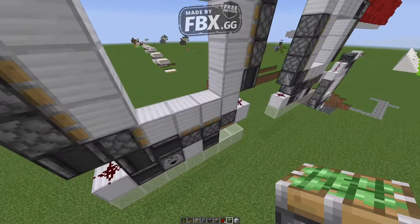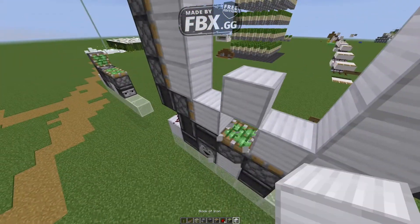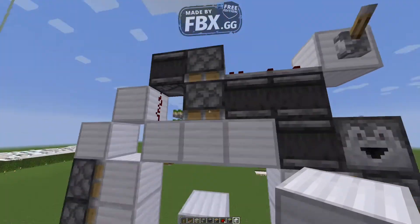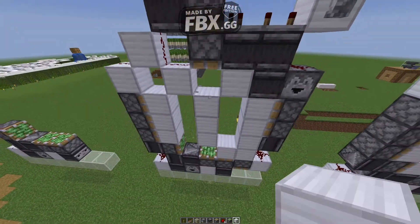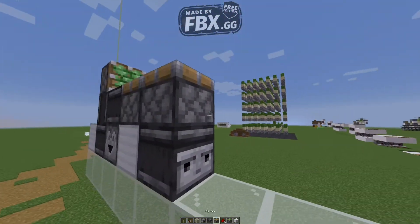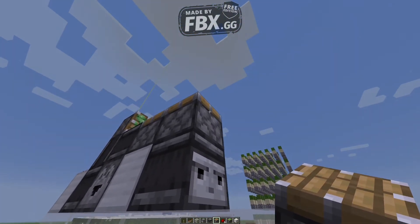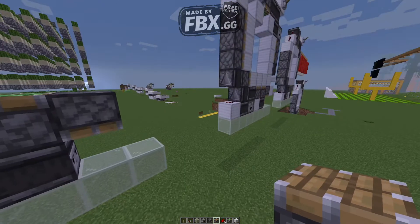Let me explain this. What basically happens is when this piston activates, it will push this block upwards. When this piston activates, it will push it here, and then this will push it again, moving these two blocks up here. This piston will move slower than this one, so it's going to push this block down here. That was just the explanation on how it works for all you people who want to know.